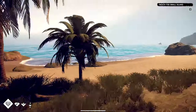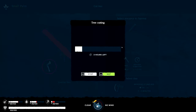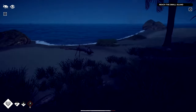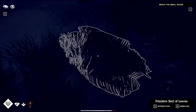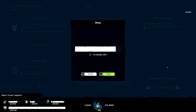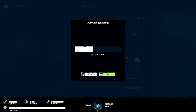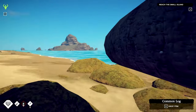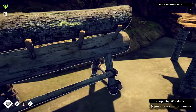We'll cut down a couple more trees. Let's take a nap first to keep our energy up, then we'll keep cutting down logs. We're going to sleep till full because this takes a lot of energy. Back at camp, we've brought our pile of logs and we're going to take one and toss it on the carpentry workbench.